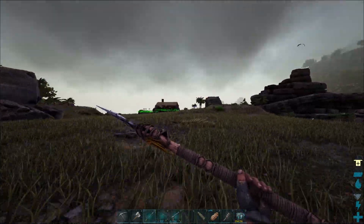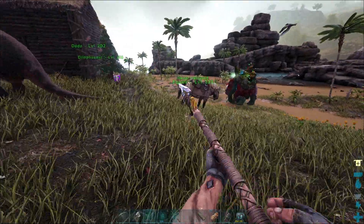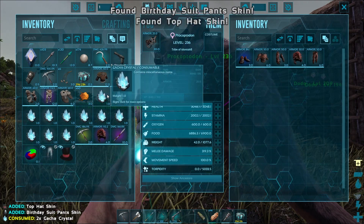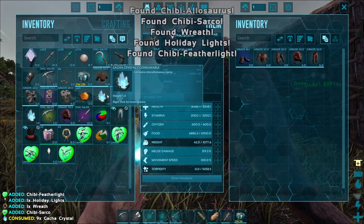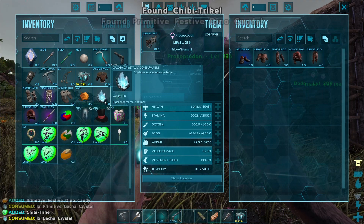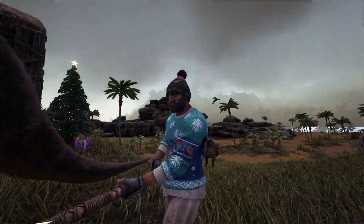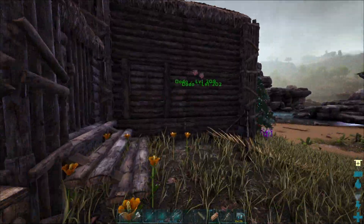I just got all the crystals. We have like four Apprentice ones to open, and then a ton of normal Gacha crystals. Oh yes! I wanted one of these! I really wanted a Featherlight! I'm so happy. I'm gonna pop the Featherlight saddle on right now. That is amazing looking - I love the Featherlight one. I don't actually have one in any of the worlds I play on, but I saw someone else have one and I loved it so much.